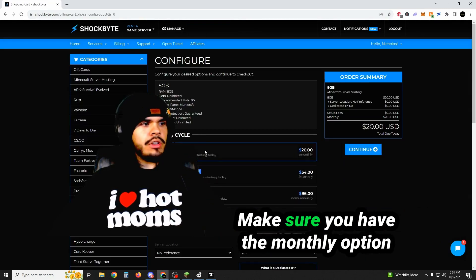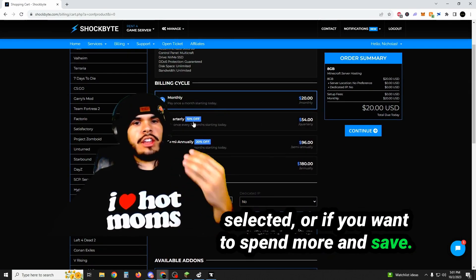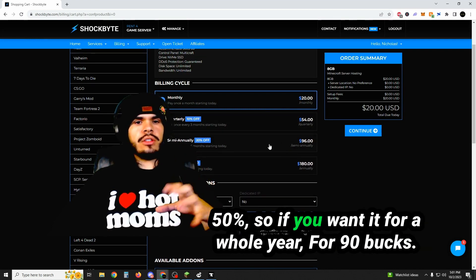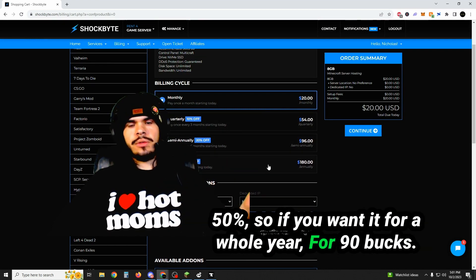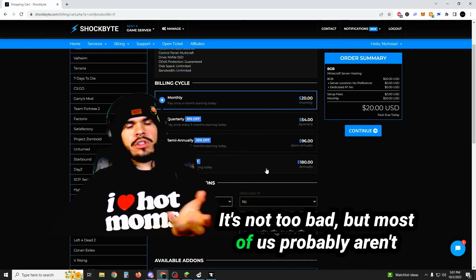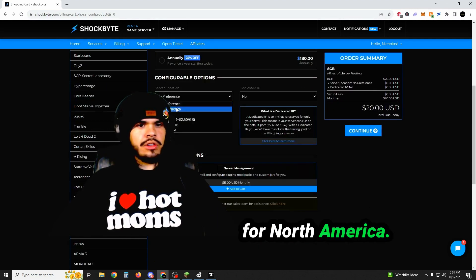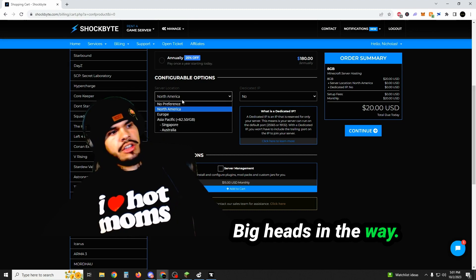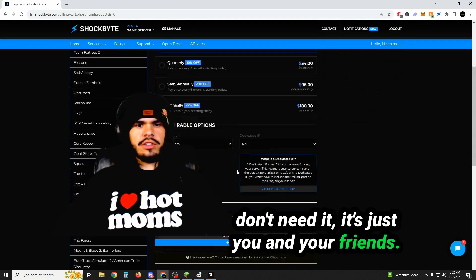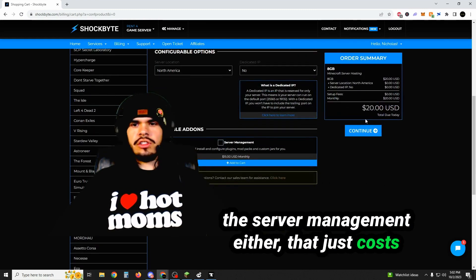Make sure you have the monthly option selected, or if you want to spend more and save — take the price that you see here — you're going to save 50%, so if you want it for a whole year for $90, it's not too bad, but most of us probably aren't here to spend $90. For server location, I always put my preference for North America. No dedicated IP because that costs extra and you don't need it — it's just you and your friends. And no server management either — that just costs extra for no reason.